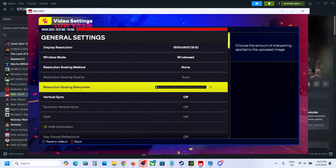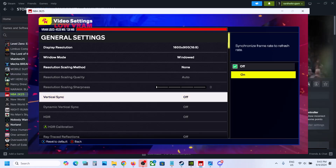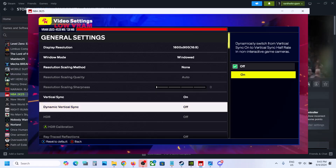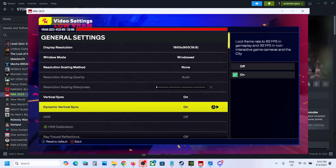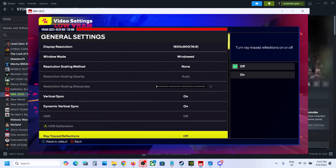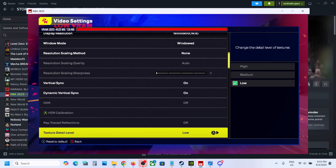Now go to Vertical Sync. If vertical sync is off, you can turn it on. Also, if you see Dynamic Vertical Sync and it is off, you can turn it on and then check. If that does not work, you can turn it off and check. Also disable HDR. Scroll down and disable ray tracing — if it is on, turn it off.